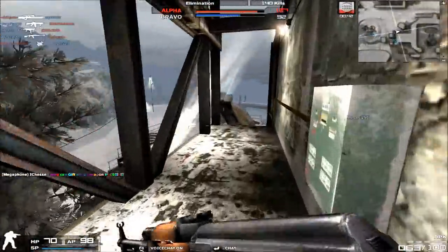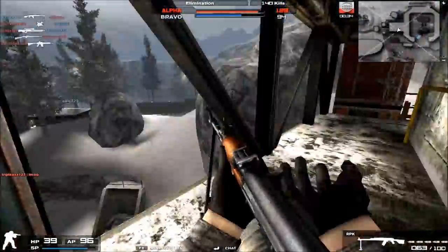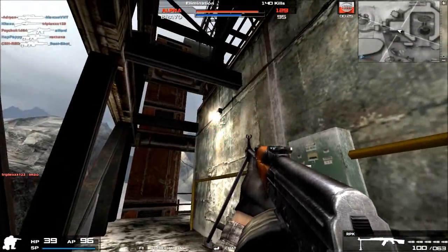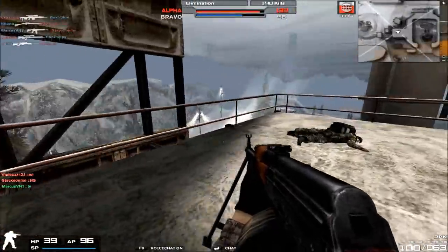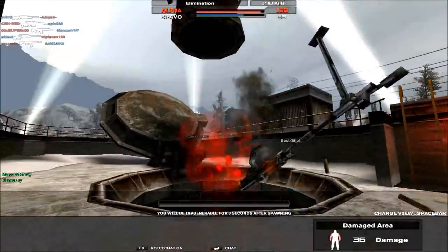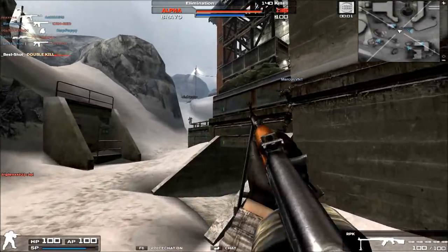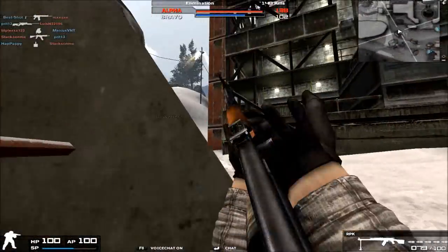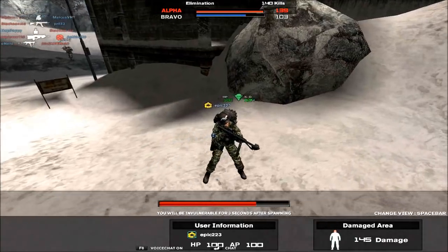Reload speed is faster than most other machine guns because it uses a drum magazine rather than a belt feed. Most machine guns like the RPK-74 and K3 have belt-feed magazines, but the RPK — like the Ultimax 100 — uses a drum barrel magazine. This means your character just pops out the round drum barrel and pops in another one, then cocks the gun back and you're firing again, unlike reloading an M60 where you have to open the top, remove the belt feed, insert a new belt feed, and close it back down.